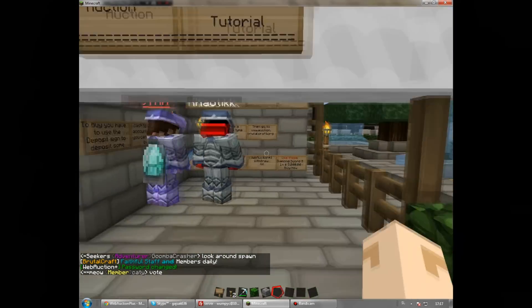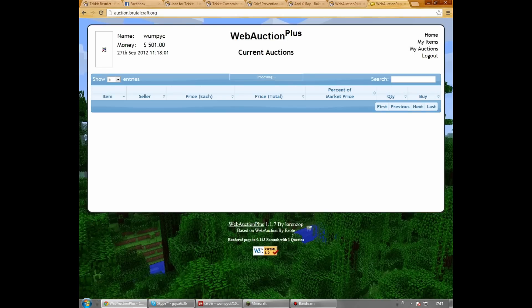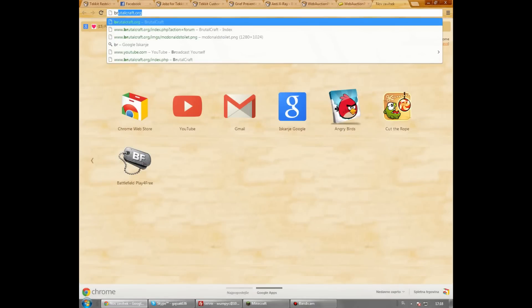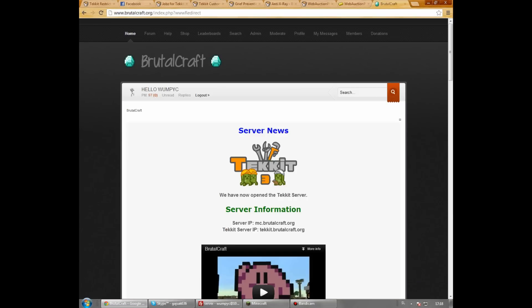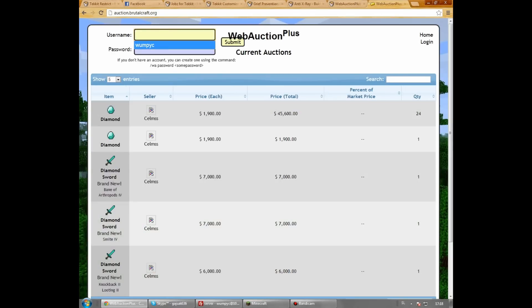Now you go to the website called auction.brutalcraft.org. You can get here by the original website — just go to Shops, then Shop, then Auction and you get here. Now you have to login with the password you chose.